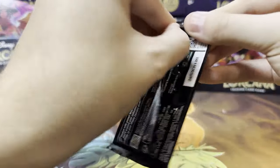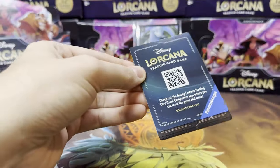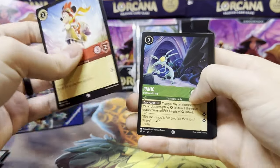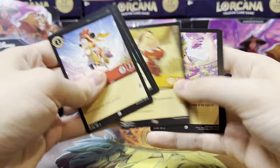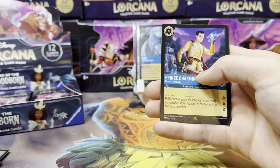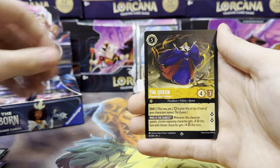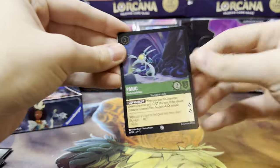So I don't expect to pull very many duplicate foils at all, because with 204 unique foils and only one per pack, we're only opening 96 packs with this booster case, so we shouldn't pull too many duplicates. First rare is Prince Charming Heir to the Throne, then we got a super rare The Queen Commanding Presence, and a foil Panic.